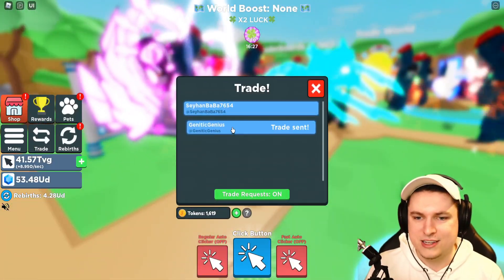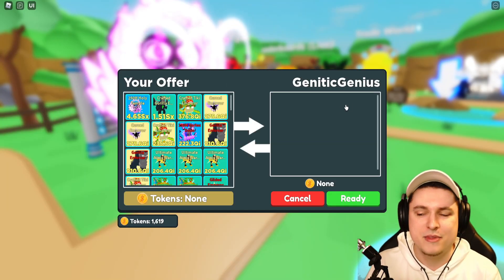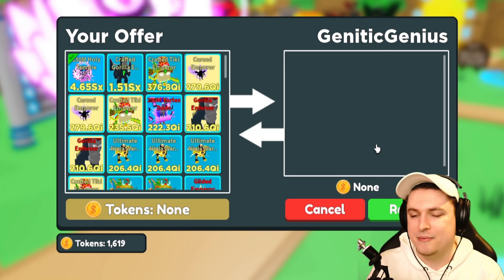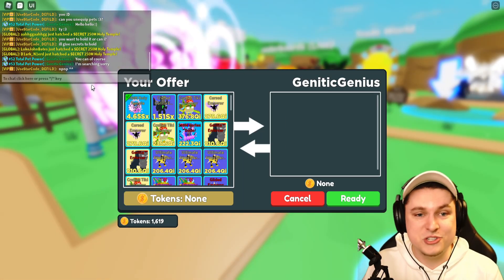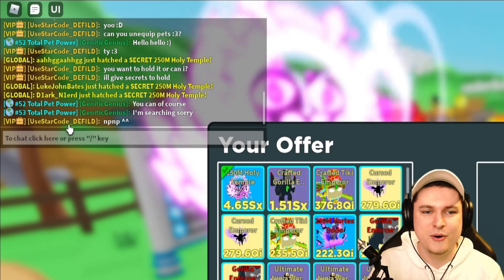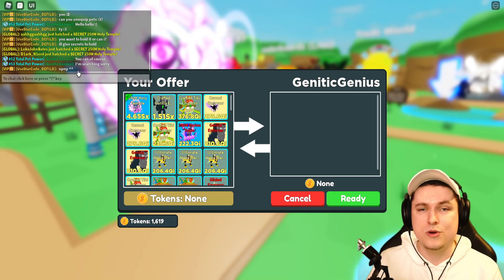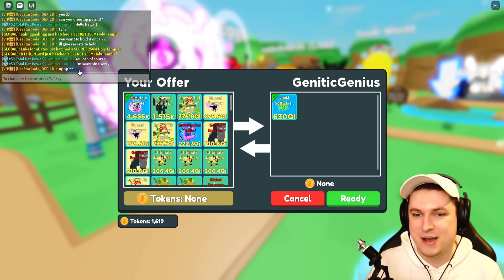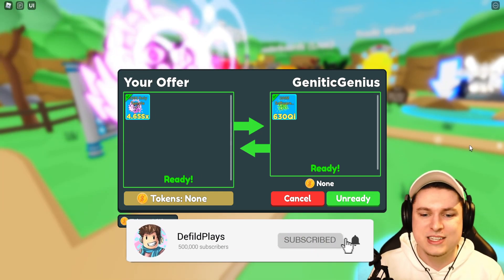Let's go ahead and do the trade right now, because I don't want anyone to say I scammed this person and didn't give the pet back. Let's quickly trade him the 250 mil Holy Temple back, and hopefully we get our own secret pet back as well. Big shout out to Genetic Genius - he actually dropped down a rank in total pet power because he gave me the Holy Temple. He's searching for his own secret pet. That is insane that one of the top players actually hatched it himself. There we go, the software is back in my possession and the Holy Temple is going away.